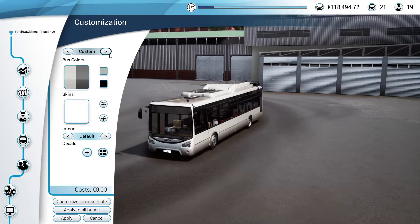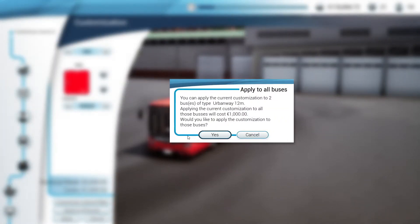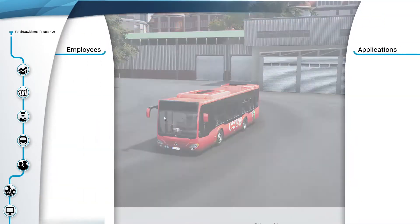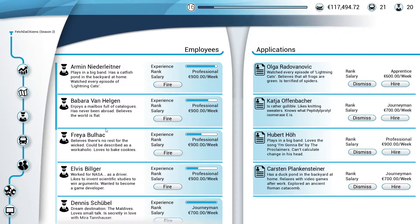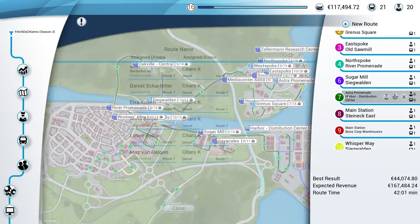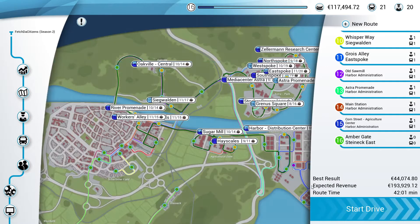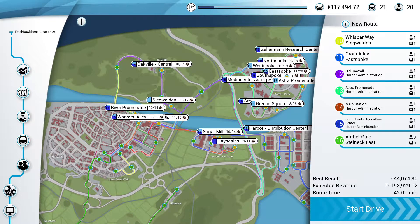I'm going to customize it with the Coca-Cola livery — just apply that. Yes! I'm going to get a driver and put this on the all-stations route. There we go, and now that route should be earning around about 200,000 euros a week, which should be brilliant.